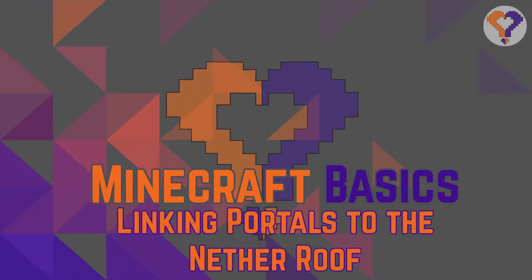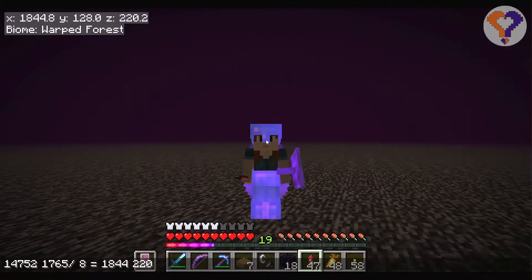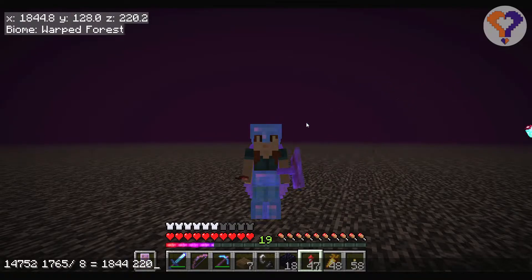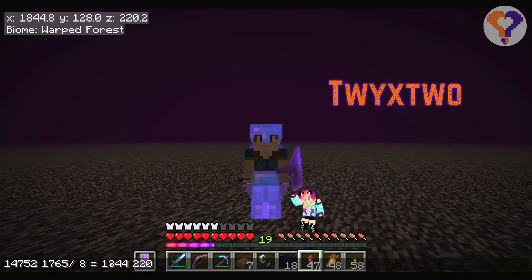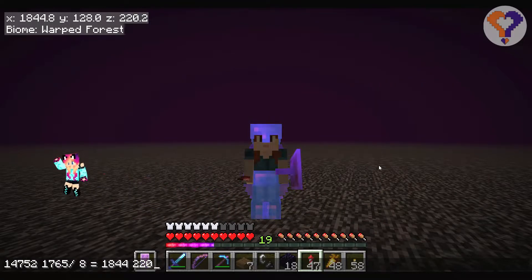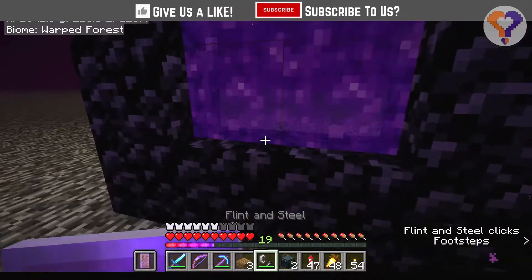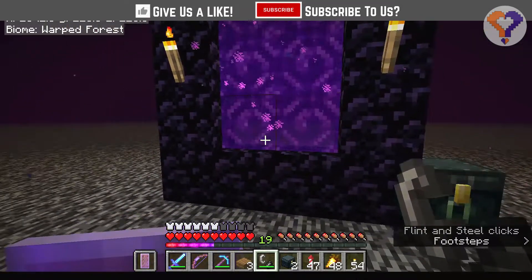I have been given the coordinates of the overworld, which I have divided by eight, and here I am on the nether roof at those coordinates. I am now just going to build a little nether portal here. In theory, when I go through this I should be at the secret garden.